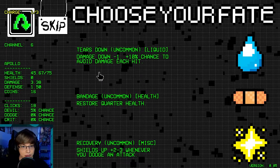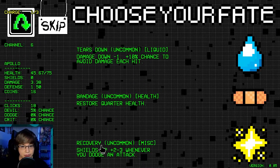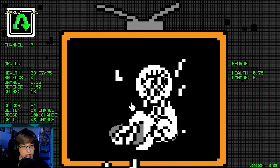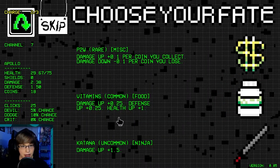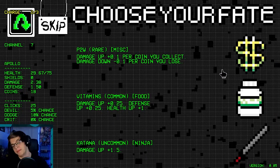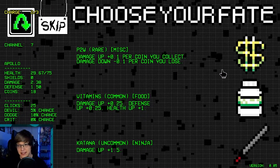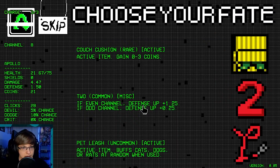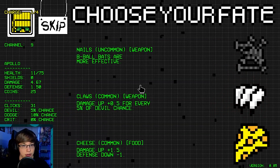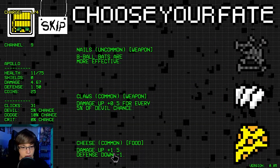Shields up 2 to 3, though damage is down. I think I'd want the dodge chance honestly — losing that damage early on hurts. Oh, pay to win — damage up. We just don't spend any money, right? That's the play. Couch cushion — just give me all the money in the world!